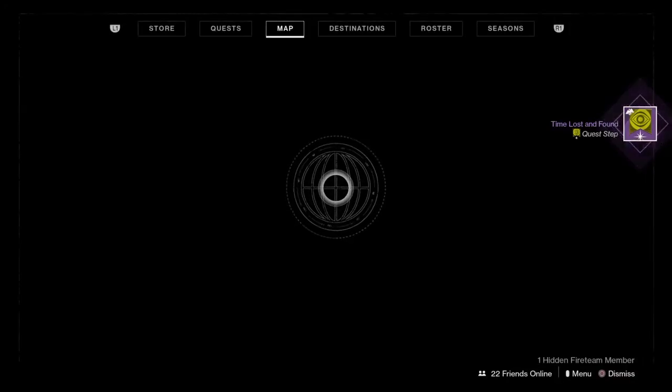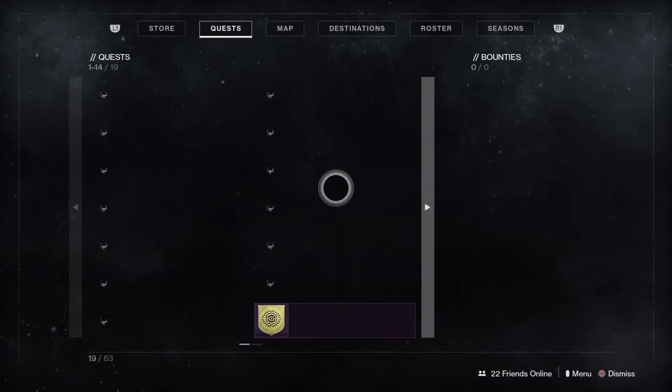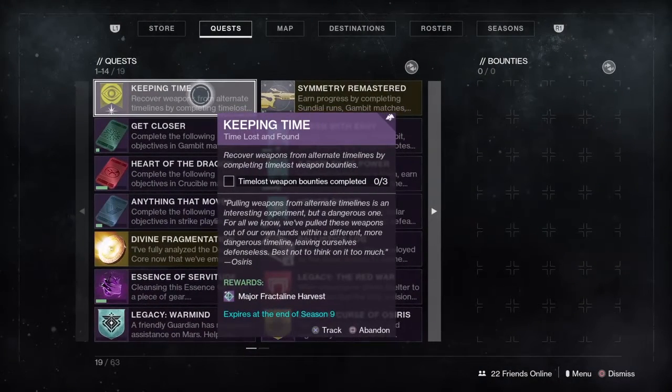So what is this asking us to do? There was a Sundial obelisk quest that I did on Mars, and I've linked it already. Recover weapons from alternate timelines by completing time-loss weapon bounties. This one is going to take a long time, but I know what they are.